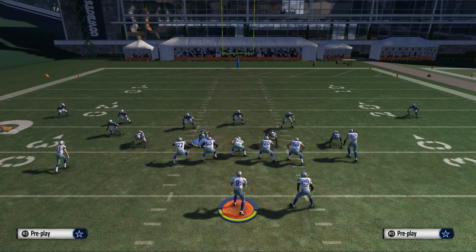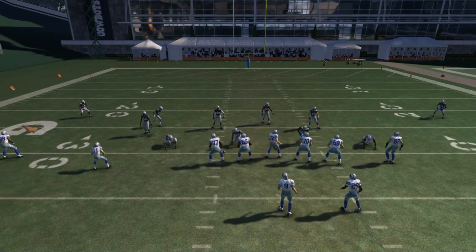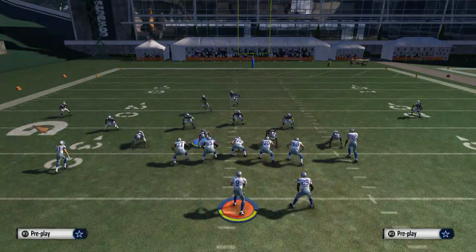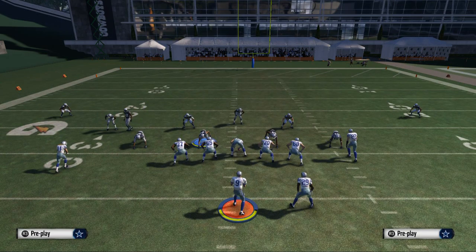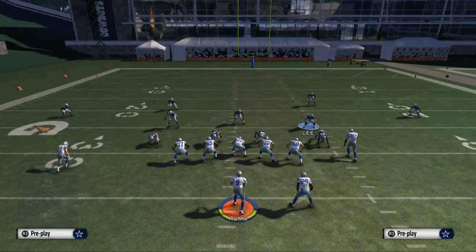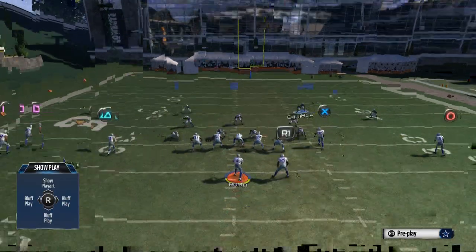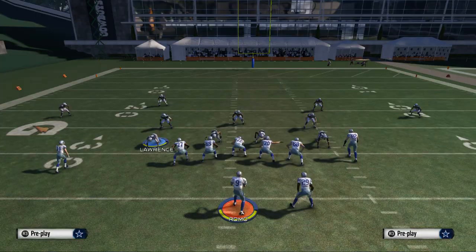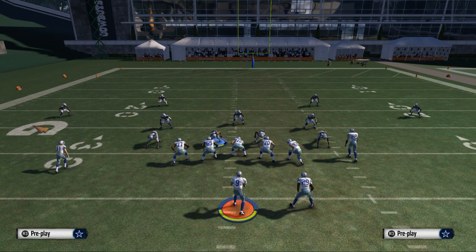The key to this play is calling it based on the hashes. For example, if the ball is on the left hash, it doesn't make sense to blitz from the right, because by blitzing from the right you're taking coverage players and pulling them toward the quarterback. That leaves only two people on the right side of the field in coverage and three on the left, with the right side being the open field with more room and space.